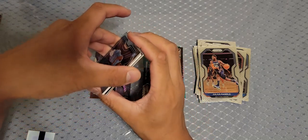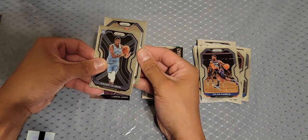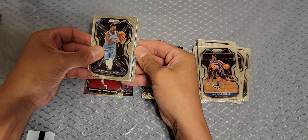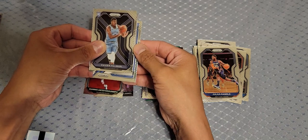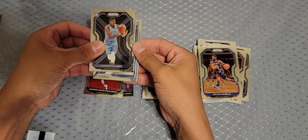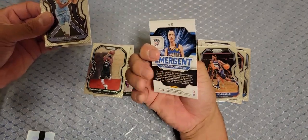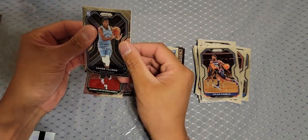We got a rookie and yeah, definitely a mem card — let's pull the back card first. Giannis! I'll take a Giannis. And a rookie from the Thunder — that tall Latvian dude. Is he any good? Yeah, he's actually good. Alright, this is the mem — let's see what it is.